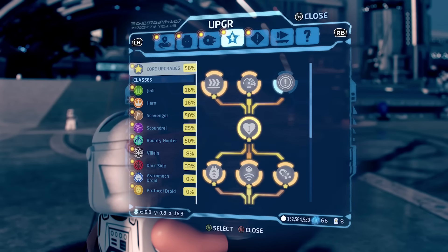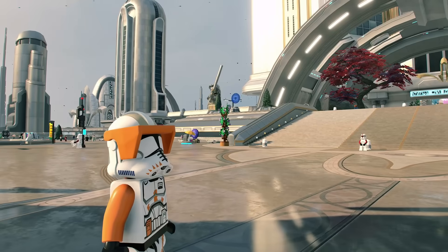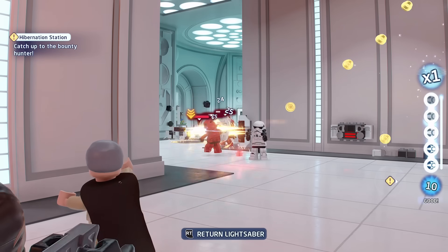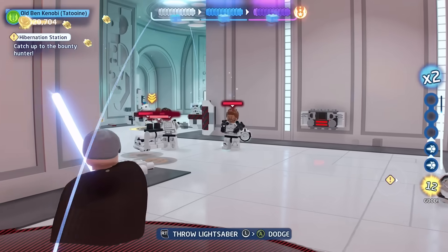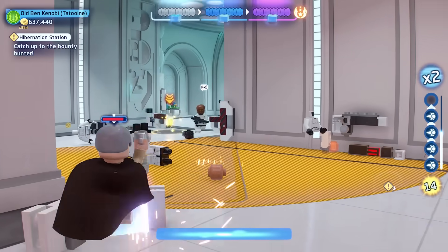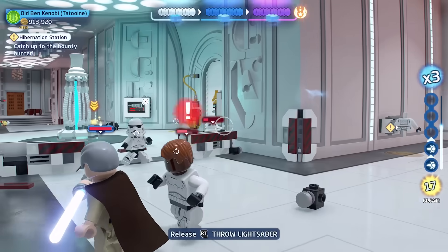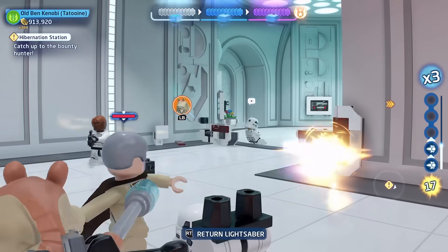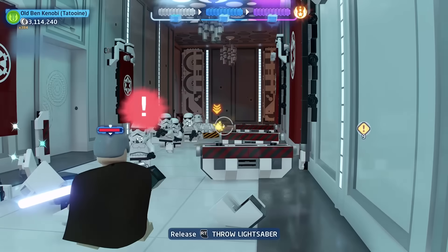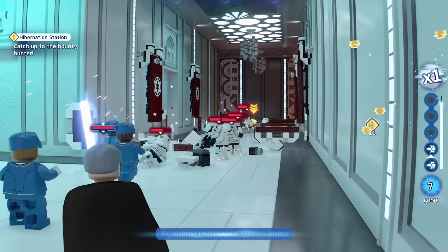Next up is a tip for saber heroes and villains. When you hold left trigger it aims your lightsaber, and right trigger throws it. But instead of just tapping right trigger, if you hold it in you can lock on to multiple targets at the same time. When you let go you'll hit all of those targets with your lightsaber throw, so instead of hitting one target at a time you can hit multiple. It looks really cool and does a lot of damage.